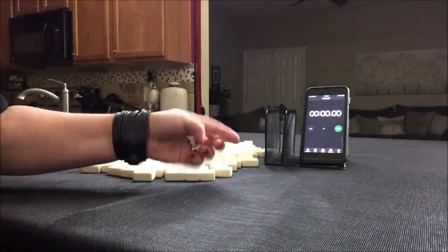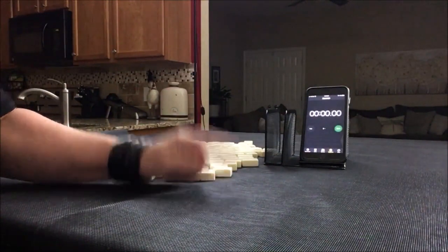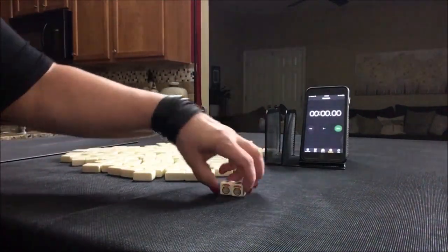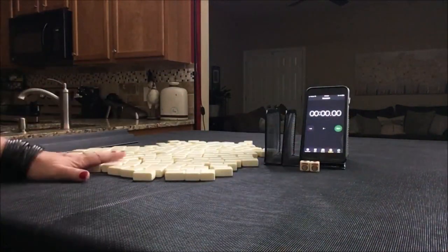We're going to roll these dice to determine which player we are. An odd roll will be player one, and even will be player two. I rolled an odd, so we're going to be player one. We have 28 tiles.